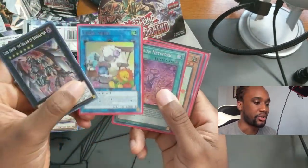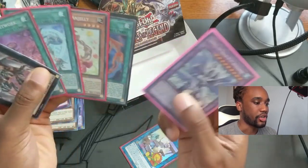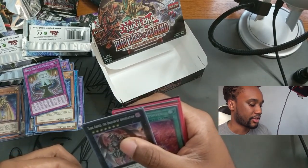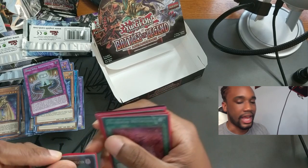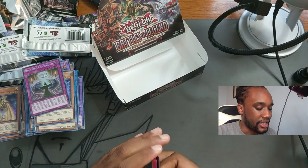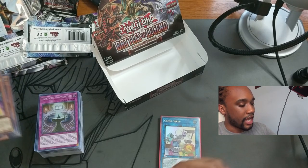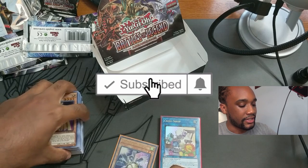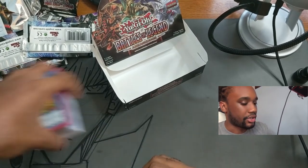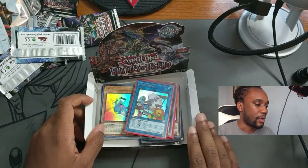That wraps up our Battles of Legend: Armageddon pull. We got Cross Sheep — the card we really wanted — plus many other good cards: Invocation, Madolce Angelly, Trishula, Fossil Fusion, Numeron Network, and Dark Armed Dragon. That's pretty much going to do it for this box opening. If you enjoyed this video, please like, comment, and subscribe. Follow us on Artist with the Fro at Twitch.tv — Monday, Wednesday, and Friday from 7 to 9 PM Eastern. I've been the Artist with the Fro — that's the show, thank you all for watching, take care!